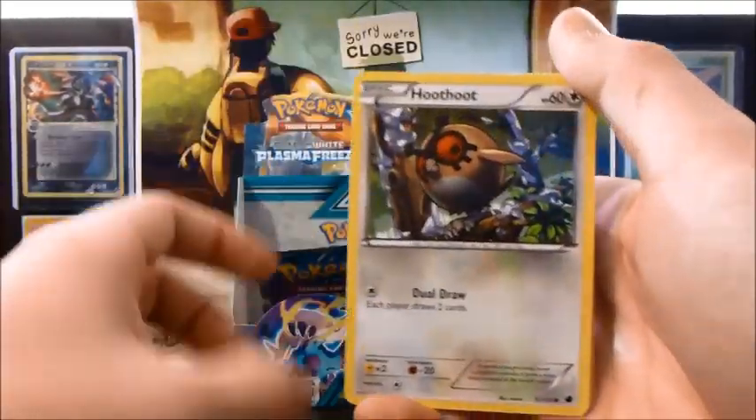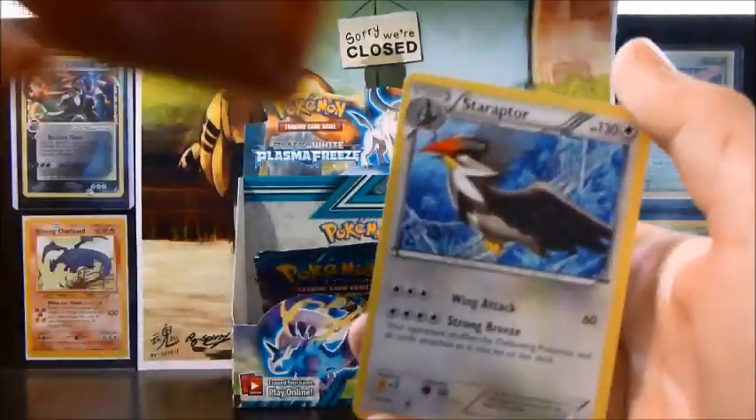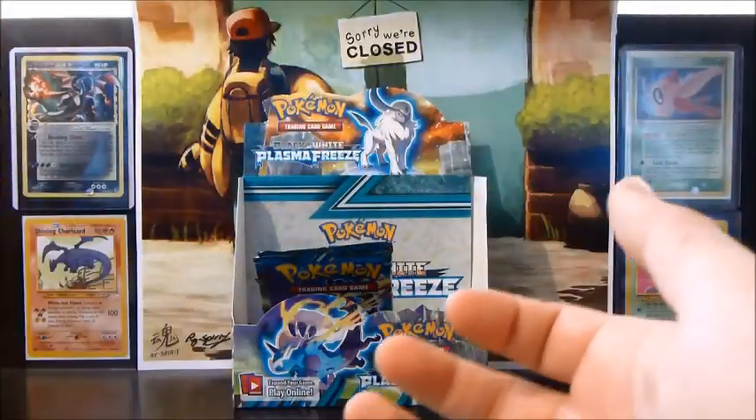Alright, so we have a Tympole, Pawniard, Pachirisu, Eevee, Hoothoot, Vaporeon, Staravia, Sandile, Seedra, a Lampent Reverse, and a Staraptor Rare — which is a double.